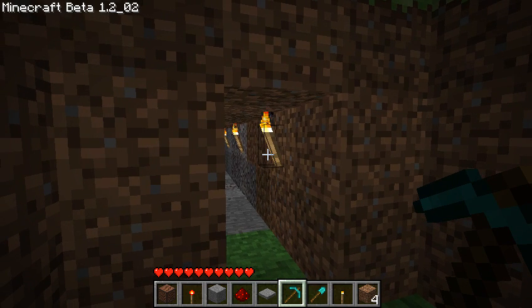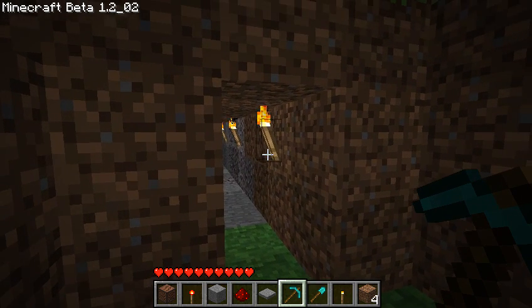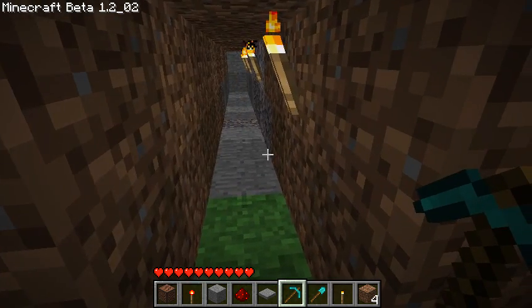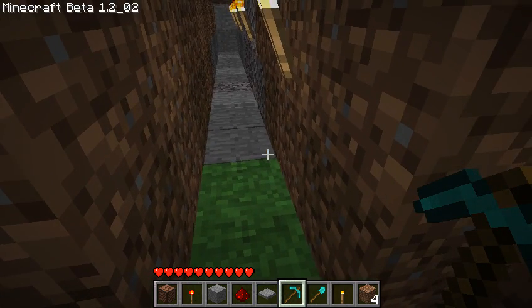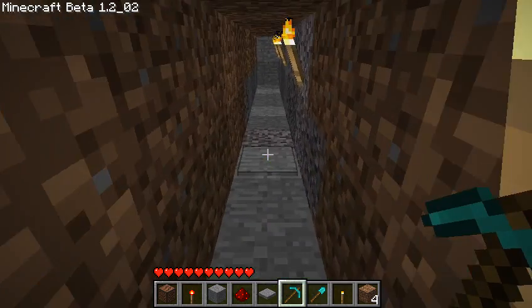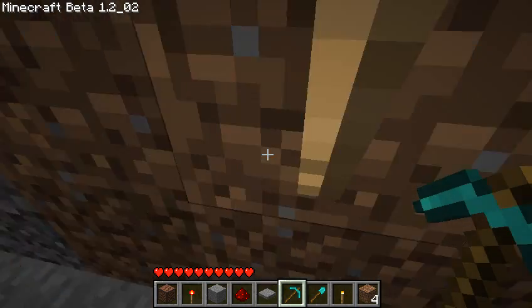What I'm going to show you today is a simple trap. Well, actually I didn't say trap — let's call it a security system. A simple security system. Now, let's say you want to create a mob trap, or you're playing on multiplayer and someone decides to walk into your little cave system, or a tunnel, or whatever you're doing. This could be applied to any type of situation.